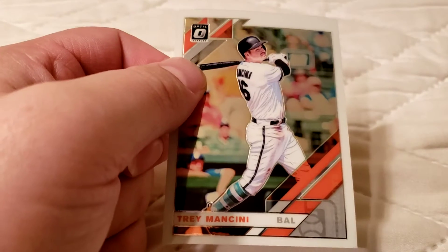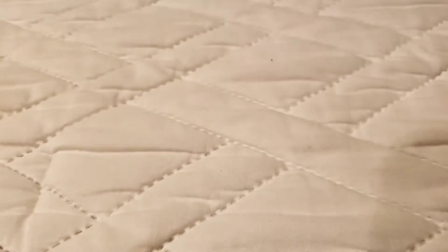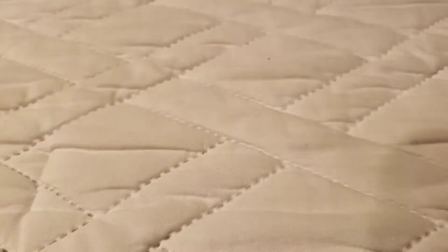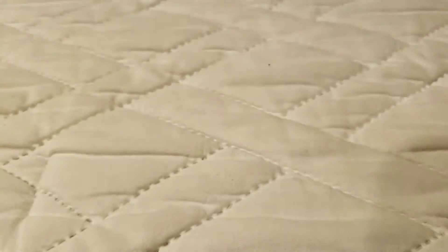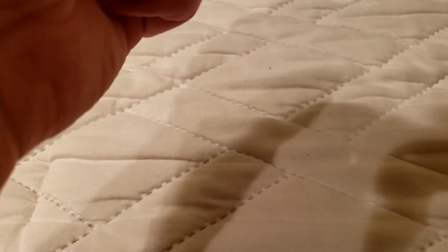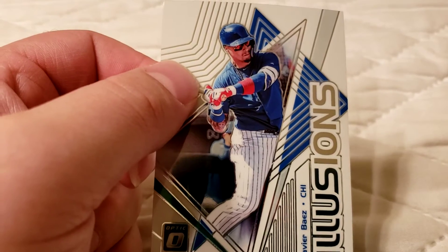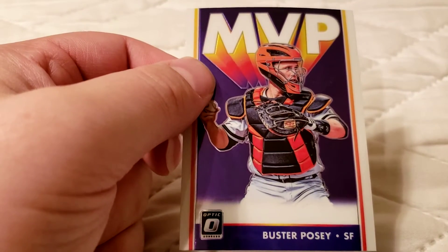Trey Mancini. Ryan Barucki, rookie. Christian Stewart, rookie. Max Muncy, Diamond King. Javier Baez insert — Illusions insert, that's a nice one. Buster Posey MVP — that's a nice one.